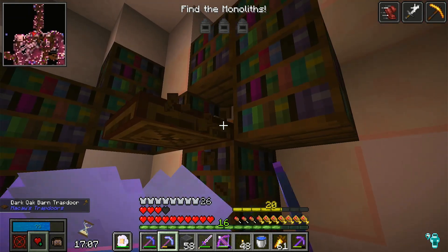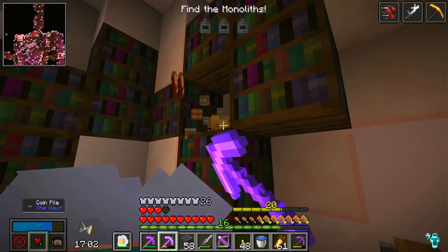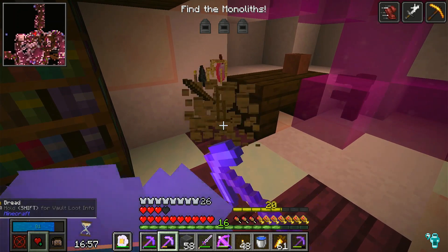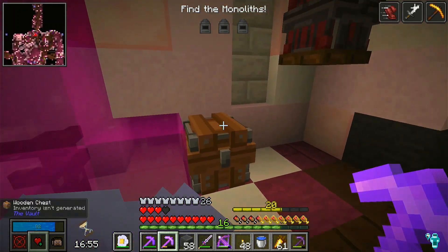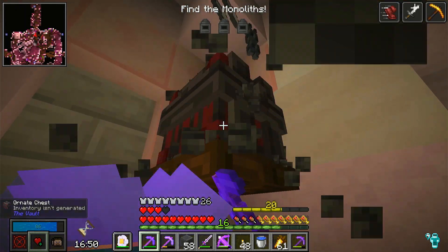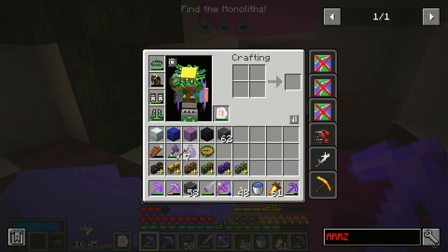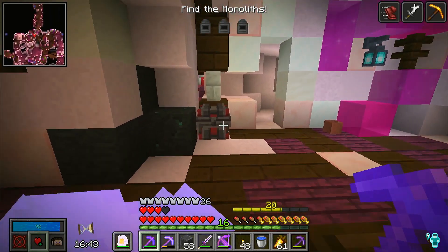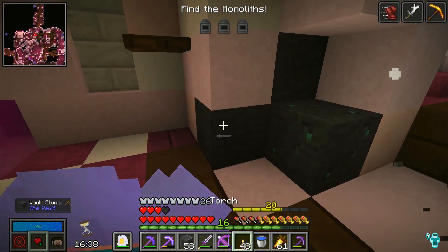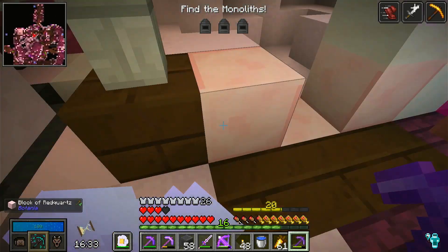Even a little bit of pointage in here, hidden away. Whoa, and an ornate — so much stuff in this one, very cool. We're doing good on all of that. One more chest here, and then let's get back to mining.